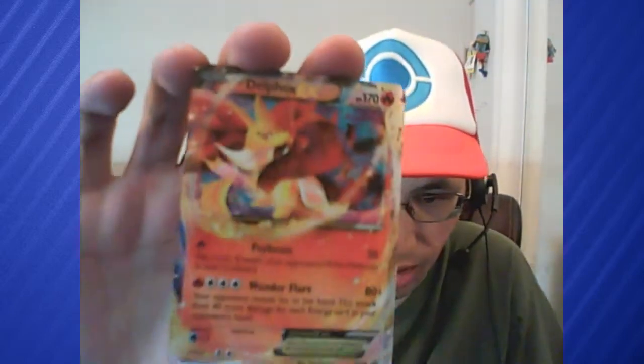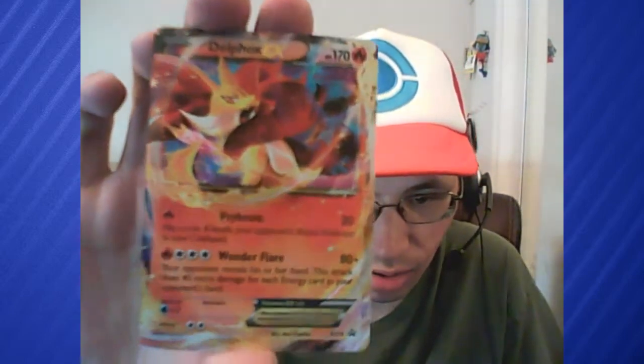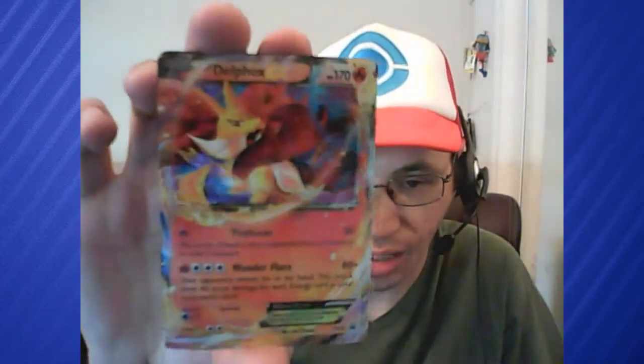So there we are, our promo Delphox. They actually make these somewhat easier to take out than the collection boxes. That's Psybeam that does 30 damage and Flip a coin — if heads, your opponent's active Pokemon is confused — and then Wonderflare does 80 plus 40 more damage for each energy your opponent has in his or her hand. So that's nice. Don't have sleeves out right now so it's just going to sit.